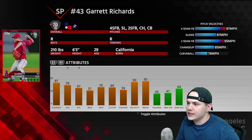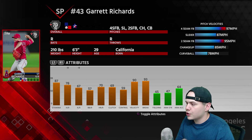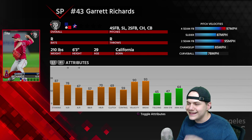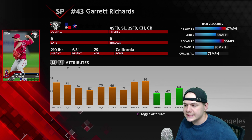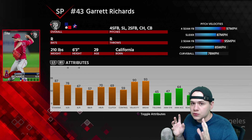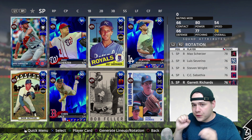The last silver we added is Garrett Richards from the Los Angeles Angels. Richards has a four-seam, slider, two-seam, changeup, and curveball. His four-seam gets all the way up to 97 with the curveball at 78. He's got 87 stamina, 78 hits per nine, 67 walks per nine, 90 velo, and 93 break. He's playing down to a 76, so the per-nines are not as good. He has the same issues as CC Sabathia — walks per nine and control are both pretty low, so you really have to execute.